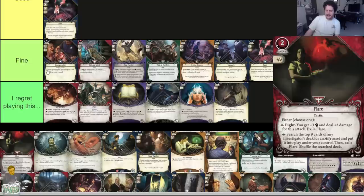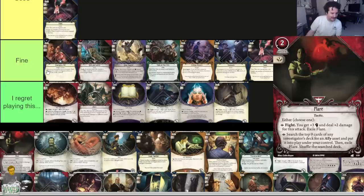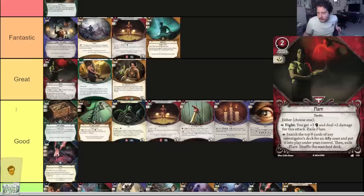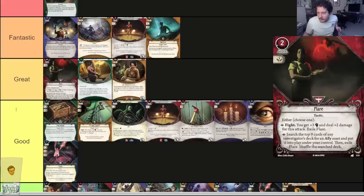Flare — two cost, one experience. Tactic, commits for a wild. Either: fight with plus three fist and deal plus two damage, then exile Flare; or search the top nine cards of any investigator's deck for an ally asset and put it into play under your control, then exile Flare. You only have to exile on the second option if you find somebody. The top action is no slouch — it's basically a one-use kill spell. I would always play this to pull an ally from someone else's deck, but the fight option is really nice too. Card is great. And Fire Extinguisher one is a bad card — holy hell.